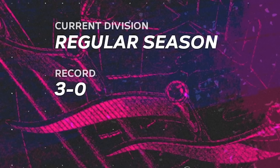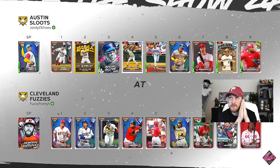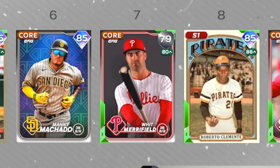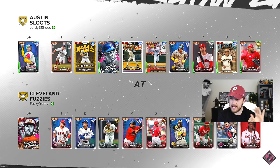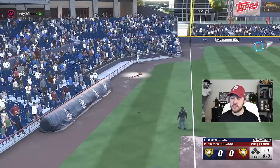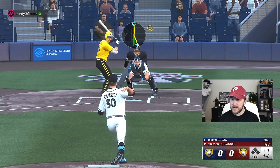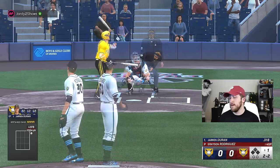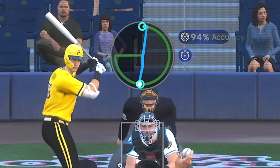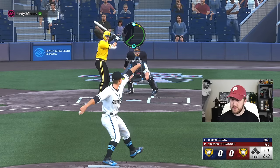Let's hop into ranked seasons and see if we can grab a W — by the way, I haven't lost yet. Please don't be a god squad. Okay, that's doable. We have the 8-foot-11 Grayson Rodriguez on the bump — the brontosaurus himself. This should be a strikeout if I hit my spot. I even hit my spot — that was almost a perfect pitch.